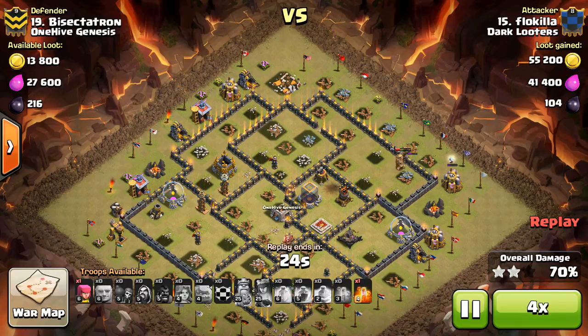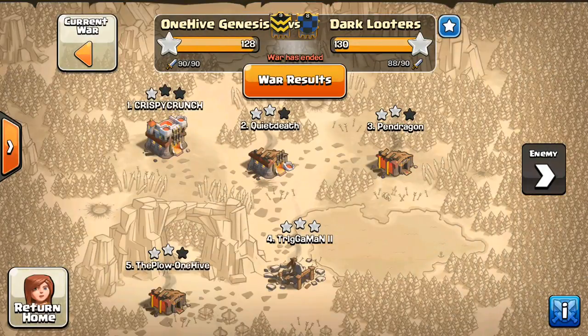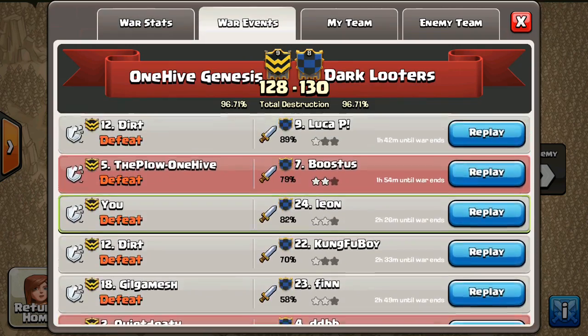We're going to fast forward as that Wizard takes out a few more buildings, then the King goes down, and that's going to do it for time. Alright, now I'm going to take a look at the next attack on me. And spoiler alert — we lost. I'll talk about the war more in the recap. It was a fun war though, that's all I'm going to say for right now.